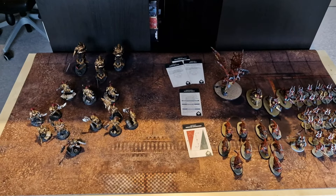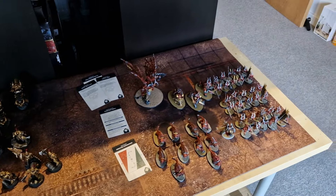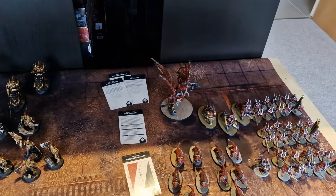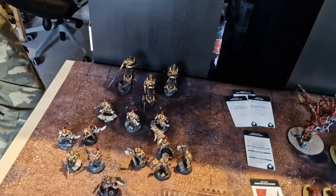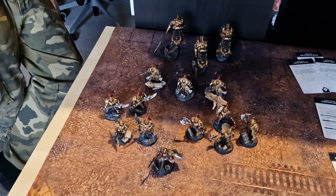We've got Matt's Custodies here and my Khorne Demons here — looking slightly outnumbered. He's a little bit outnumbered, but quality versus quantity I suppose, although I do also have Scarbrand who is fairly quality. The table is set up with deployment zones and objectives sorted. Should we go through what you've got in your army, Matt?